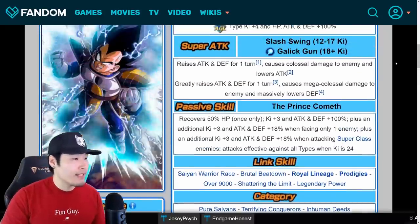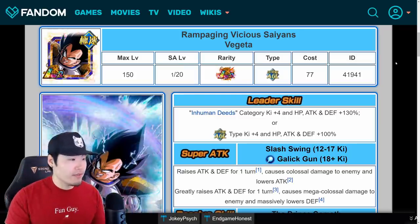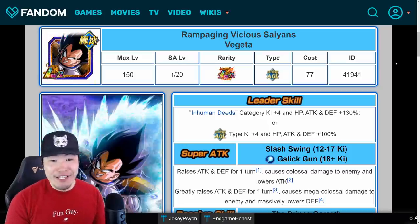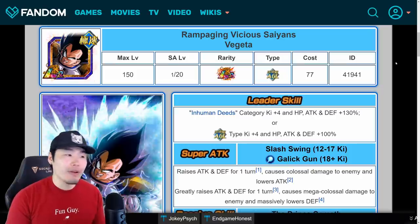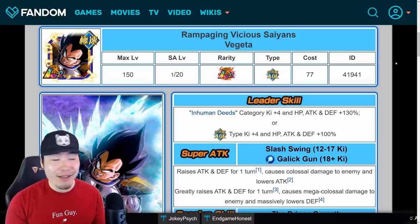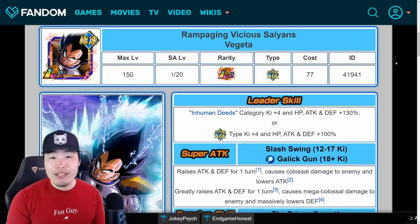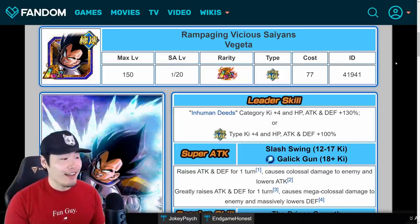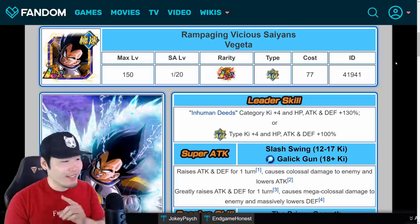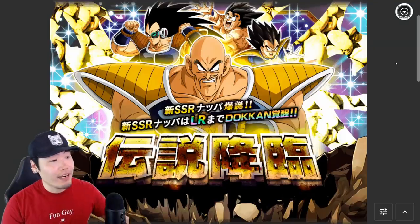Vegeta also gains Royal Lineage and Prodigies as two new links, while everything else stays the same. Overall, I think they're a great unit — I personally want them, especially because of the animations. But I don't think they're a must-have. There are must-have units coming like the upcoming LR Vegeto Blue and LR Blue Gogeta. This is a very good, fun unit to run, but definitely not a must-pull.